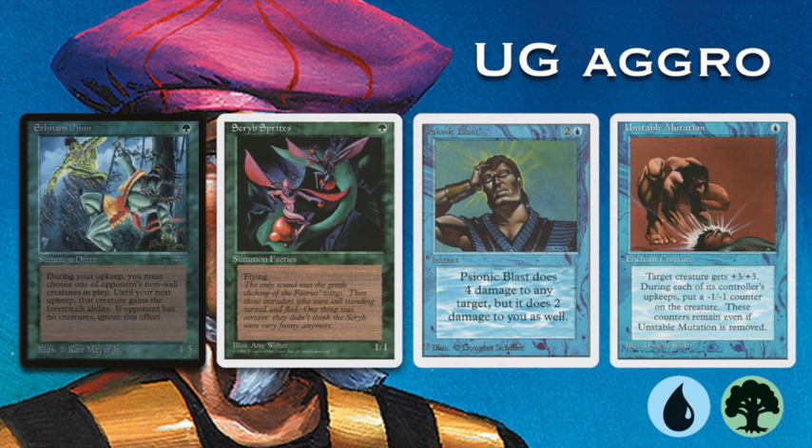The first deck I'd like to talk about is Roman's blue-green deck. It's going to be pretty much an aggro build. There will be a lot of one-drops — I'm expecting Crypt Sprites, maybe Flying Man, Llanowar Elves to ramp. The ideal situation will be if he has an early Unstable Mutation, just get in through the air with a 4-4 flyer, or get an Erhnam Djinn at turn 2 or 3.